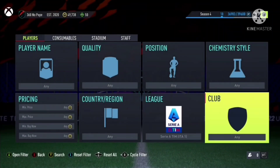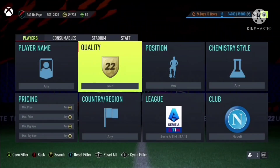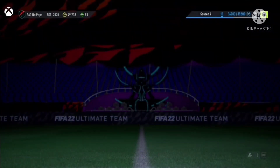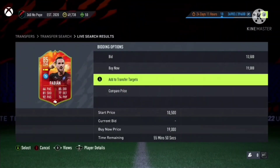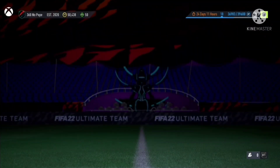For the first filter, we want to set the league to Serie A, look for Napoli, and put the quality to Special. You don't need to put Special usually, but since Insignia dropped in price you're gonna need to. These are around 20k — 19k-20k — and you can probably list them at 20k and they'll sell within 30 minutes.